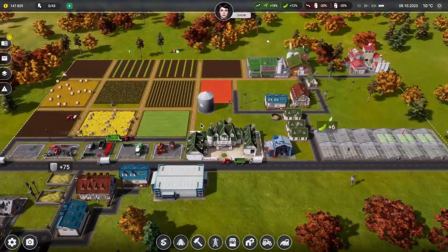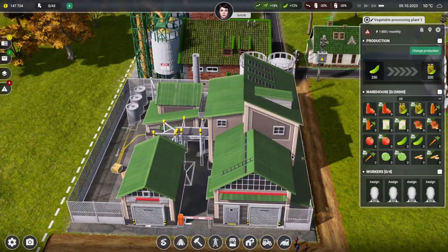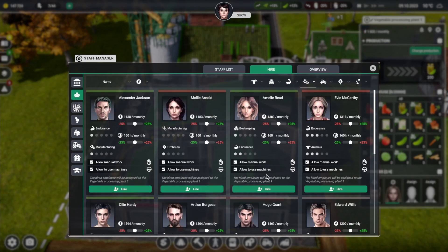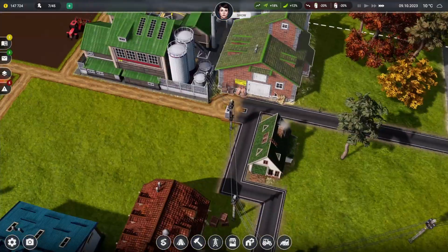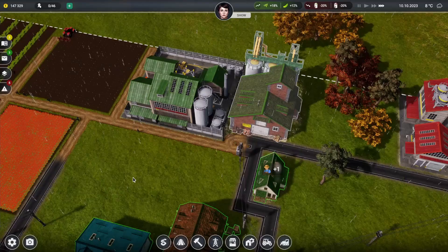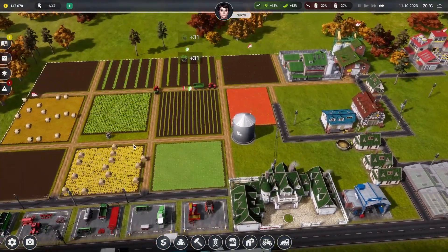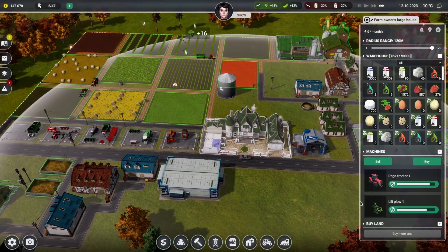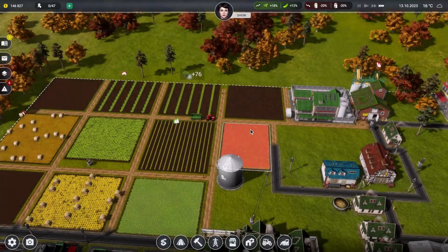I can't believe how much we've actually got done in this episode - quite a lot. We've got the vegetable processing plant done, which we need to assign workers for. Manufacturing - let's employ some. We've hired two of each now - 47 people total. The farm is absolutely doing good things and the money's doing all right as well. I just need to buy more land - it won't be long now.